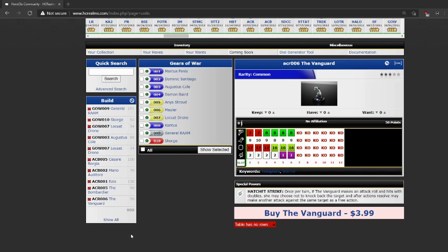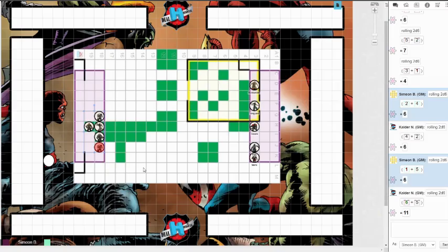I won the map roll. We are playing on the Airfield map from Crimson Skies — a much smaller map. Assassin's Creed and Gears of War didn't have their own maps, so this is what I chose. 400 points. Let me set up my grenade pool. Ezio has one grenade, the Bombardier has two grenades. Simeon has: General Ram with three, Scourge with one, the Drone adds none, and Augustus Cole adds two — for a total of six grenades in the pool.